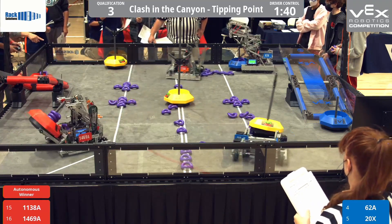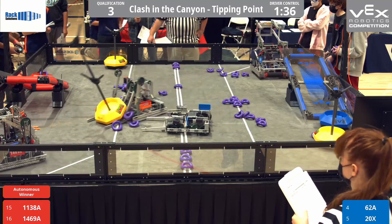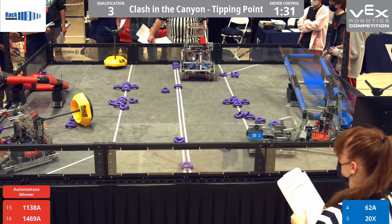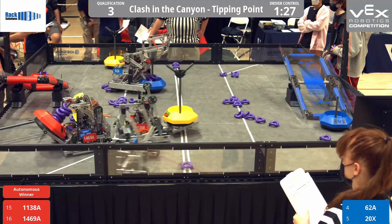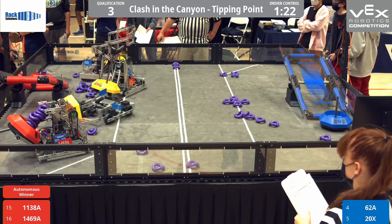Red team off to a good start by winning autonomous. It looks like they are taking the purple pringles and stacking them. This is the first team we're seeing utilizing the purple pringles to try to add on some extra points to their score. In case you didn't know, each purple pringle stacked on that tower is worth three points.